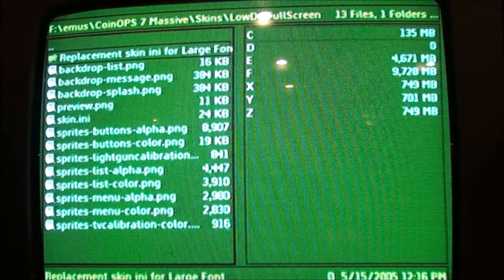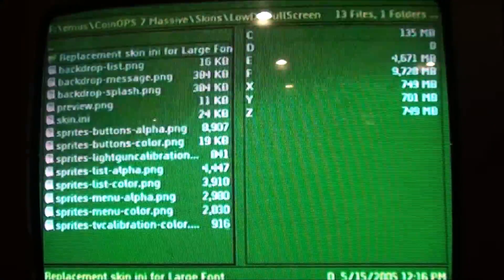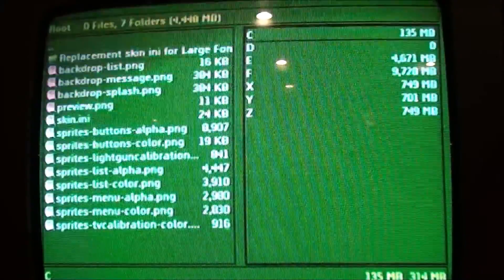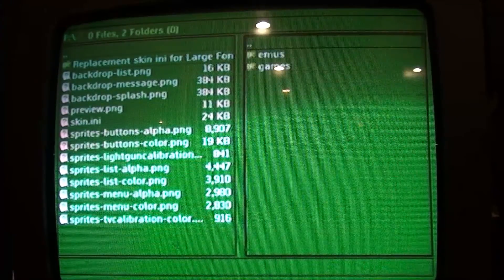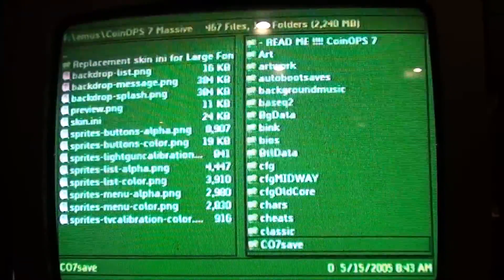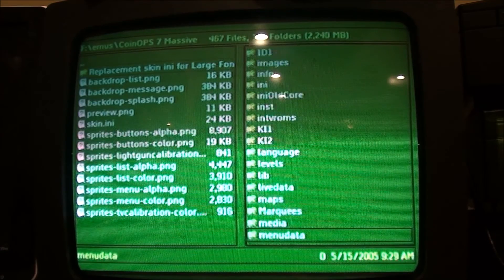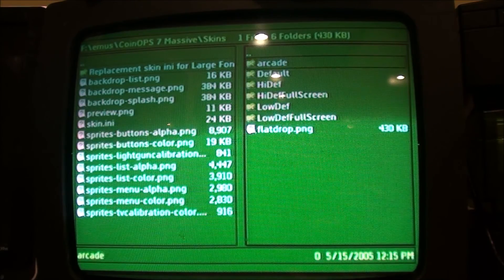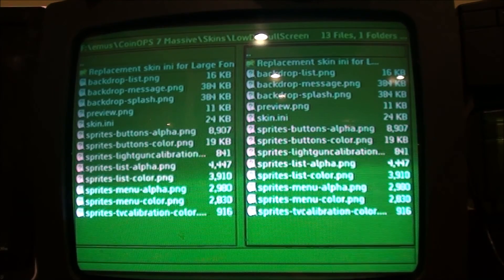So low-def full screen, and there's a folder called 'Replacement Skin for Any Large Font'. Now I'm going to hit the right trigger to get over to the pane on the right, and then go down to F, Emus, CoinOps 7 Massive, and go all the way down to Skins — to the Skins folder — and then low-def full screen, and then I'm going to hit left trigger to go back.